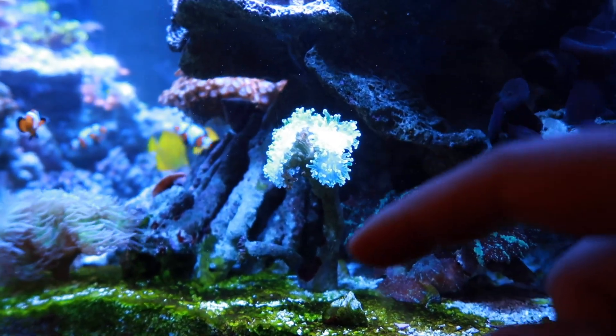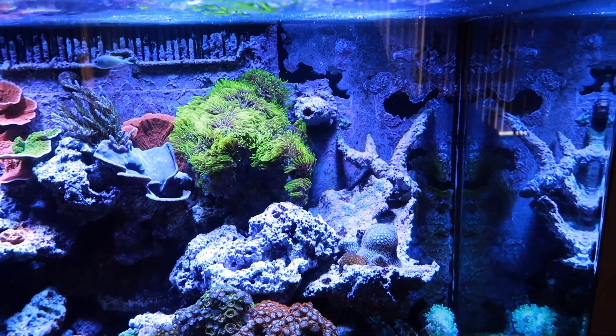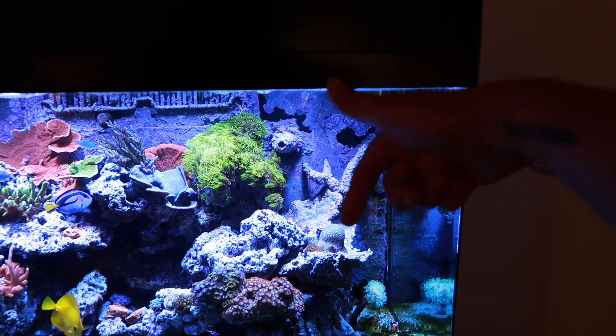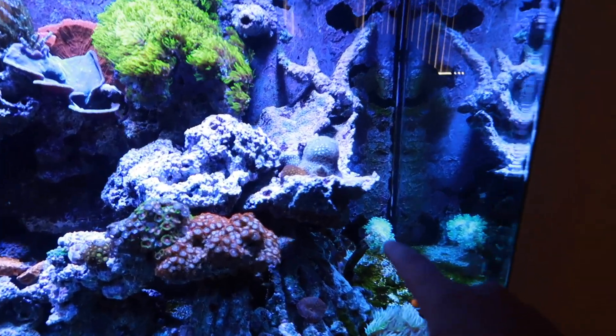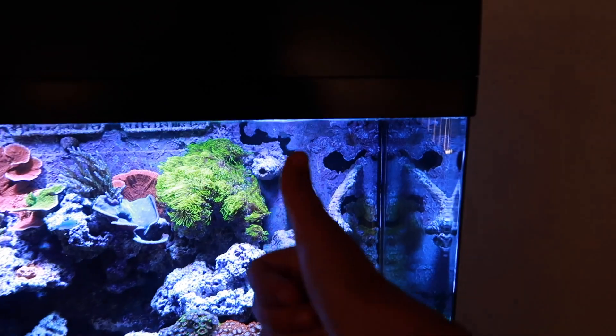What do you guys think — should I leave them where they are, or put them where this stick is for more flow? Drop a comment below. You can see the colors better from here — they're kind of green. Moving them up there for more light and flow: yay or nay? So there you have it — not the best but not the worst. I'm confident these snails are going to handle the sand bed issues. This is the best solution so far and the sand bed is on its way to pristine condition.